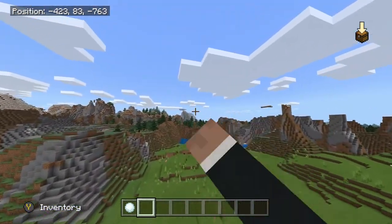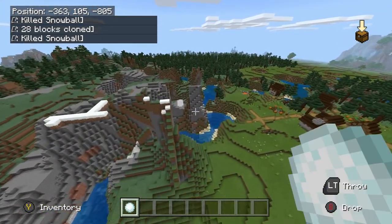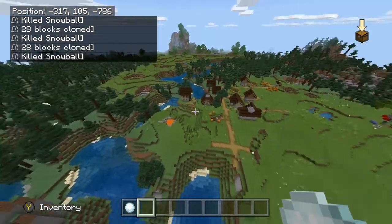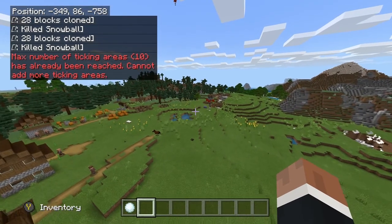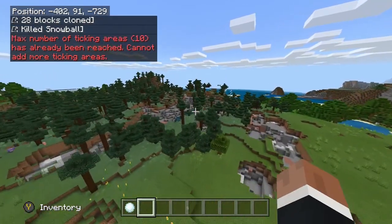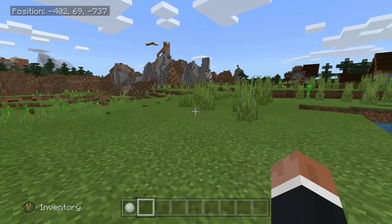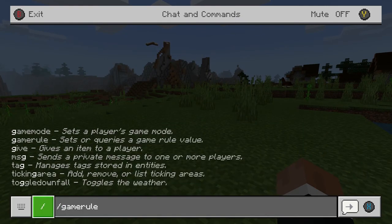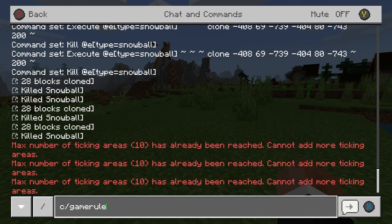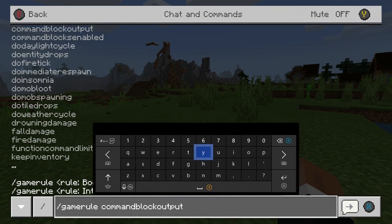You also want to increase the ticking area so you could blow up pretty much any area anywhere. The way you do this is just write down this command exactly: slash ticking area add circle, tilde tilde tilde, and four. I already have the max number of ticking areas, so just keep spamming this command until you reach 10. Also to take away the top left's command outputs, you could do slash game rule commandblockoutput false.